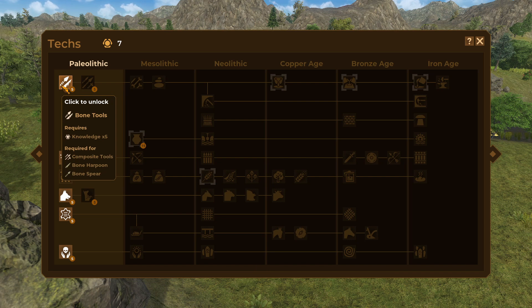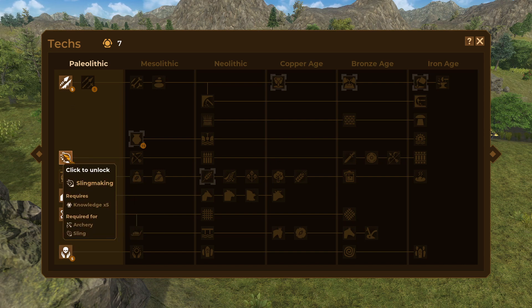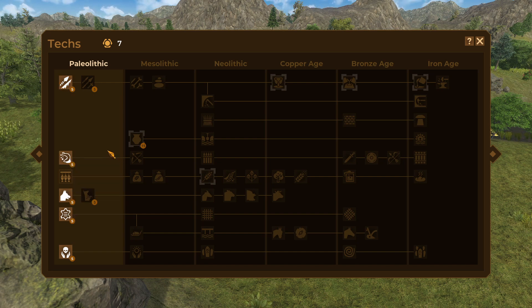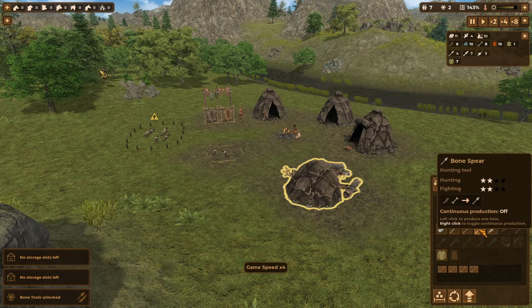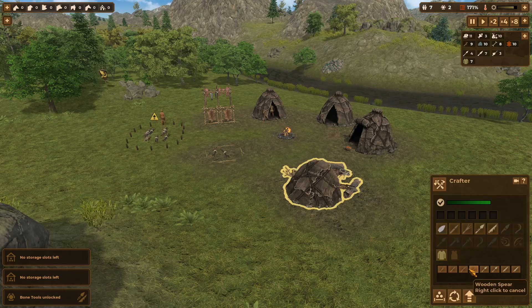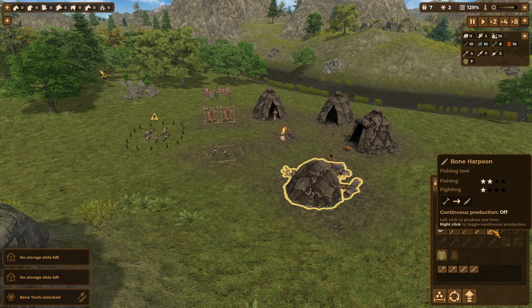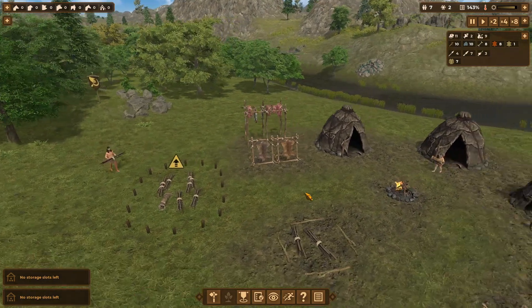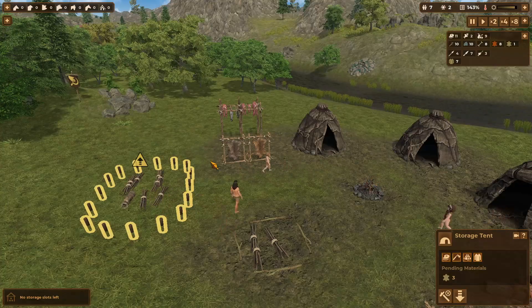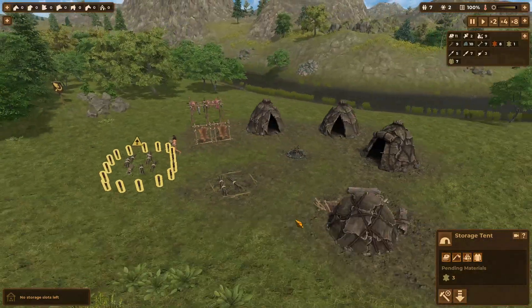We're going to pause quickly. I'm thinking tools is best - I'd like to do dogs but I think we'll just do spears done. We'll build two of each - there's a stick one and a bone one. We'll build three of each and replace the bone ones as soon as we can. We need three more skins. I never realized they can do skins on both sides - I'm an idiot! It's really good they can do that many.